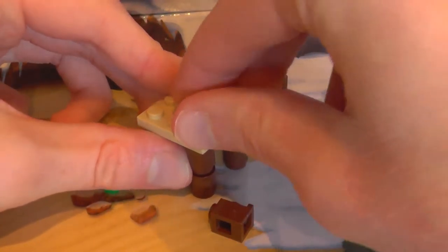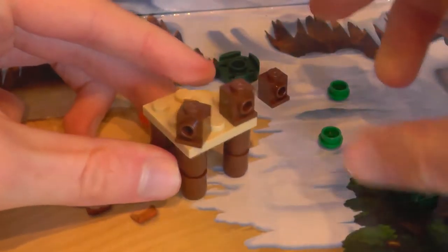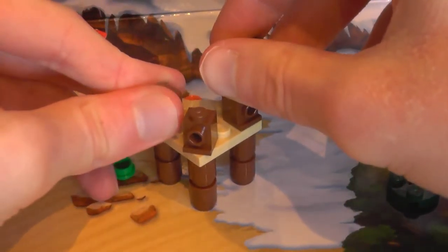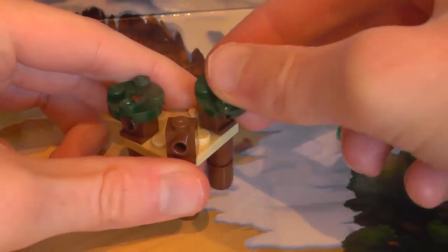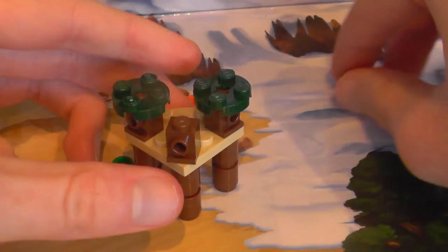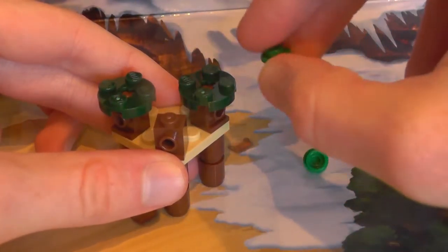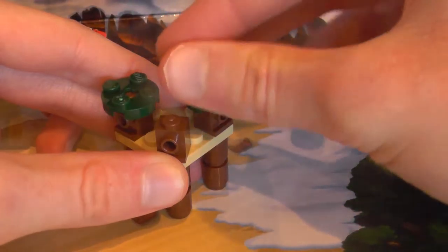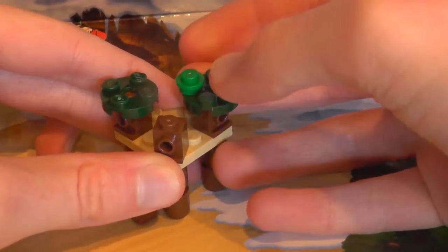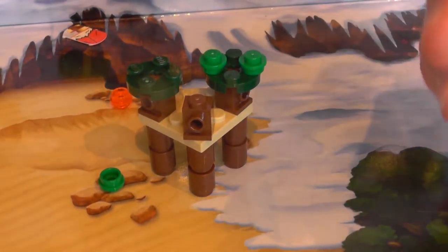Put that like that, then we get these brown headlight bricks, we position them all along here like so. Then we get these dark green round 1x2 tiles, or studded tiles, whatever you want to call them. Put them on the left and the right furthest one, then we get two green studs facing diagonal for the one on the left, but for you it will be right.